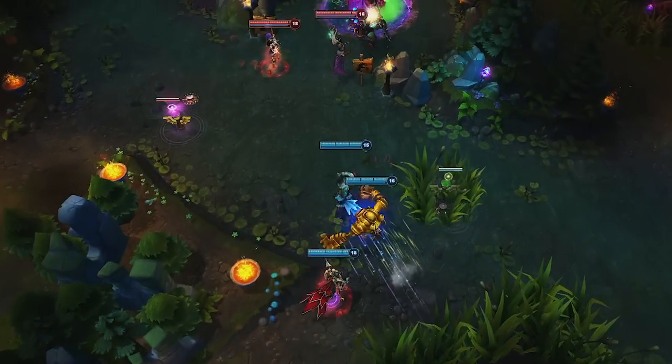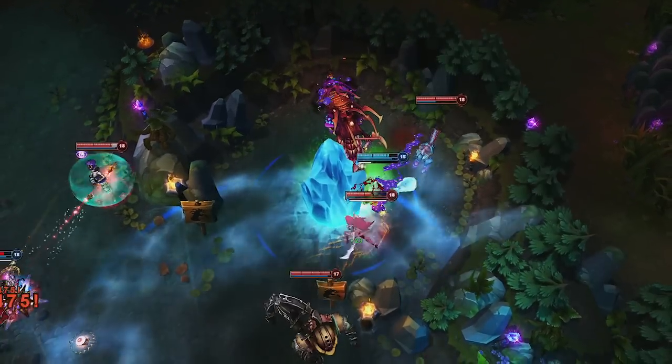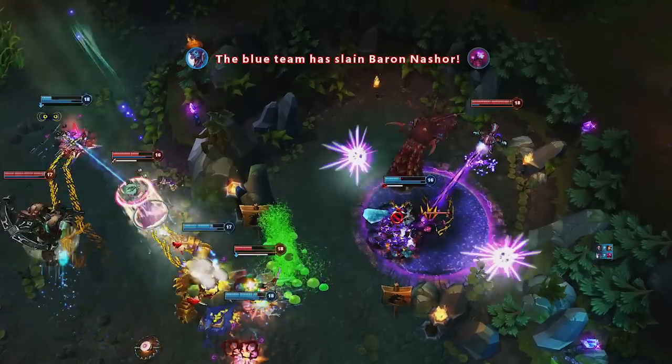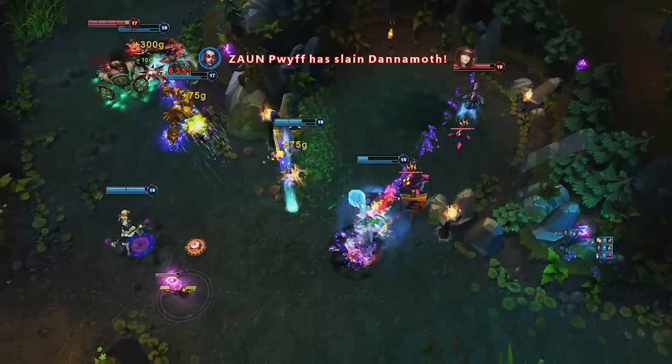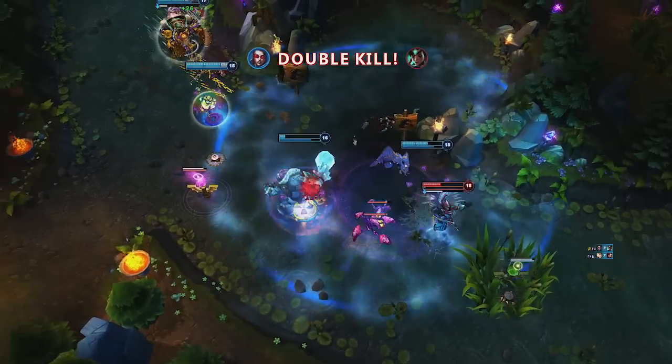Subjugate often turns the tide of fights that appear to be in the enemy's favor. Using Frozen Domain to rush straight into the action, Trundle steals Baron for his team, then takes a full channel of Malzahar's ultimate. He immediately casts Subjugate on Malzahar, leeching his health and keeping him distracted as his teammates take down the others.